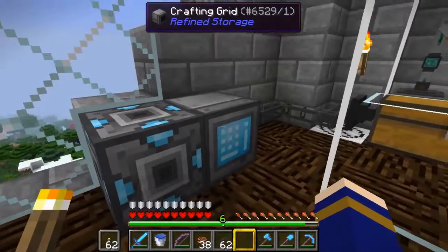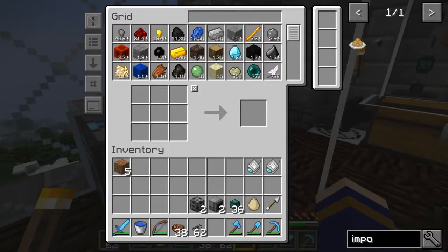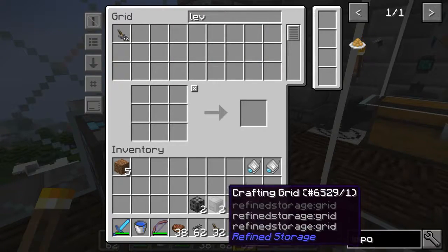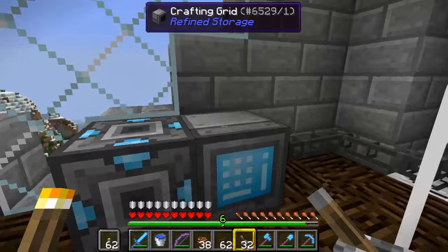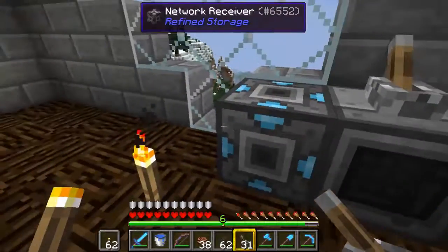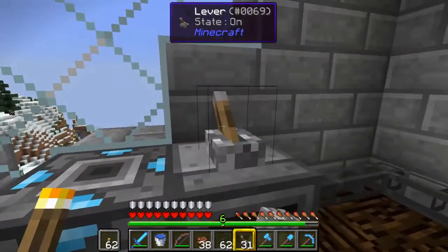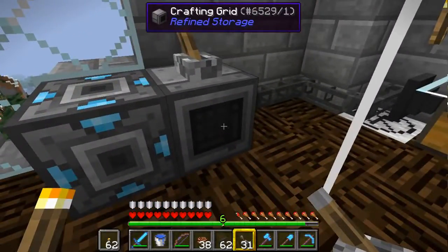That is cool. Oh! That's something I could do as well — have it activated by redstone, because then it's not drawing power all the time, just when I need it. Ah, that's cool. Wait, is that drawing power though? Eh, maybe it doesn't matter. Well, it can't hurt.